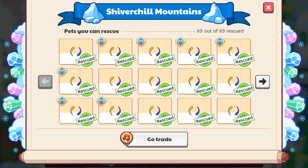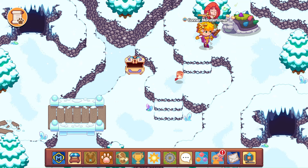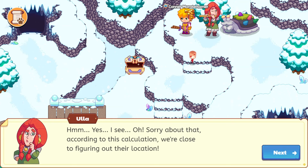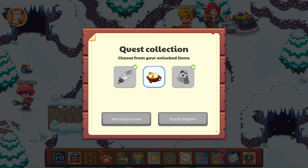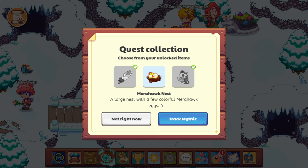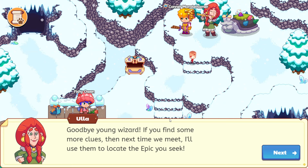She's hanging out in Shiver Chill Mountains today. Enter the cave. Come on up and talk to her. The lovely snow is falling. Hello Fishy Owen. It looks like you've collected some curious things. Excellent work. Now what did you bring? Well, let me show you. Here are Mirrorhawk Nest — a large nest with a few colorful Mirrorhawk eggs. Let's track Mirrorhawk. Goodbye, young wizard. If you find some more clues, then next time we meet, I'll use them to locate the epic you seek. Goodbye, Ula, and thank you.